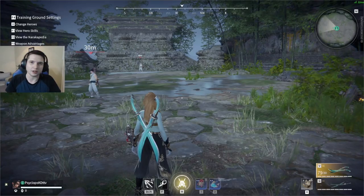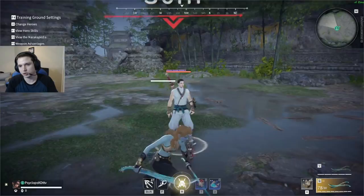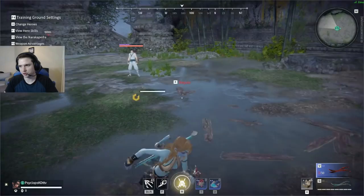Weapon rarity increases your damage and durability. The blue will hit 490, and the gold will hit 124 — so it's pretty substantial on the damage difference. It does 93 before it's broken, and then 70 when you need to repair. That's a 20 to 25 percent reduced damage.